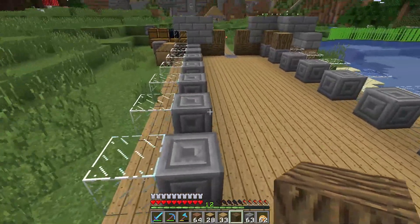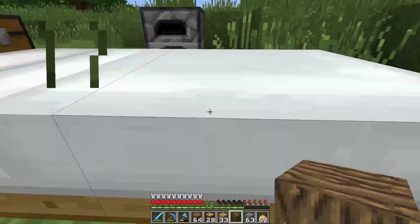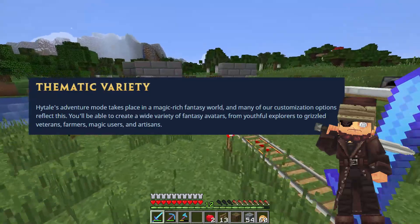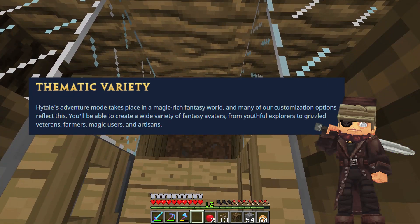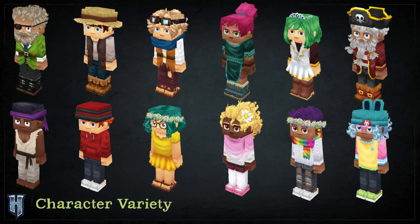There's so much variety in this game, the possibilities are essentially endless. Hytale's adventure mode takes place in a magic-rich fantasy world, and many of the customization options reflect that. Literally, the blog says that you can create a wide variety of fantasy avatars — rizzled veterans, farmers, magic users, artisans, and many many other options. Some of the other possible clothes players will find are eyepatches, goggles, tiaras, pirate hats, rainbow scarves — and you can actually use accessories with other accessories, like a scarf with flower braids and hats with glasses.